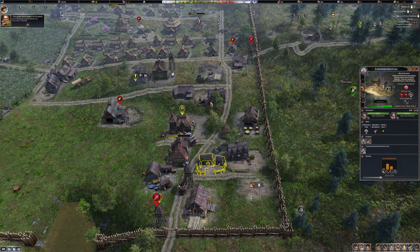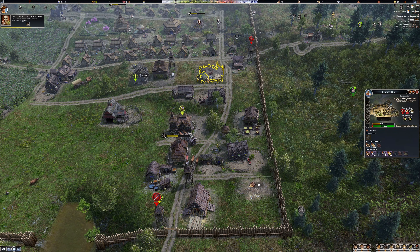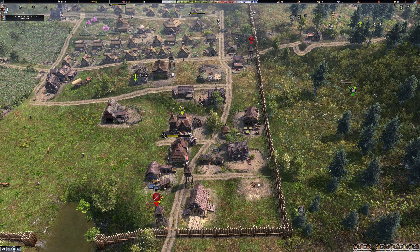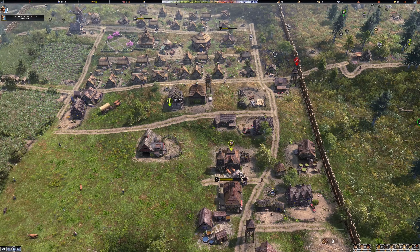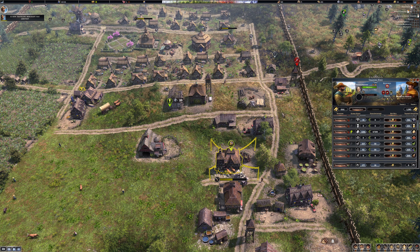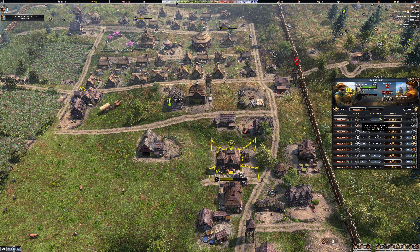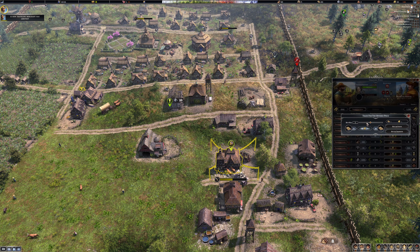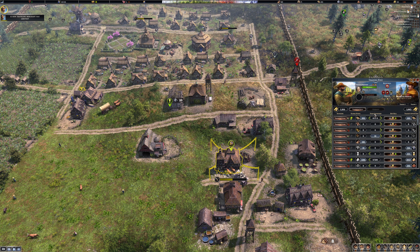We're running at maximum so the only option really is I'm going to have to get another firewood splitter in here. Spin that around, put them there. So that's a storehouse, and there's the stockyard over there.